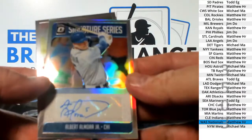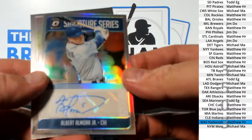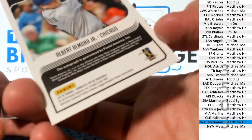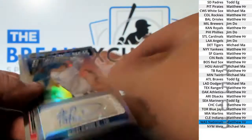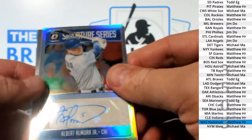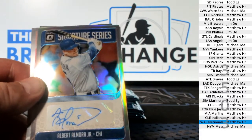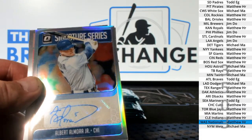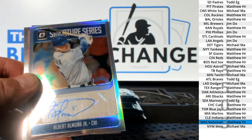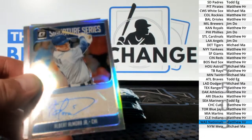Albert Almora Jr. — Signature Series insert auto prism parallel. That goes to the Cubs.